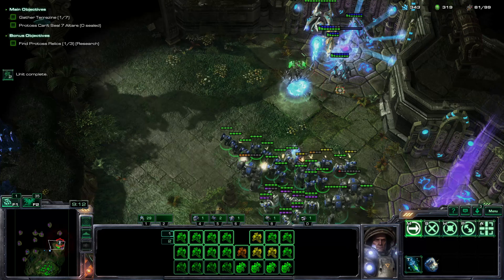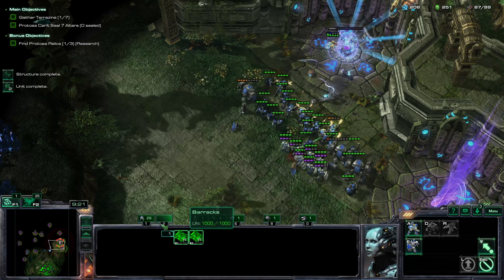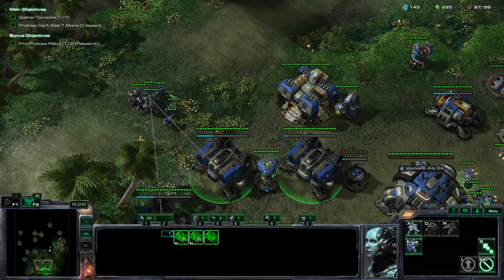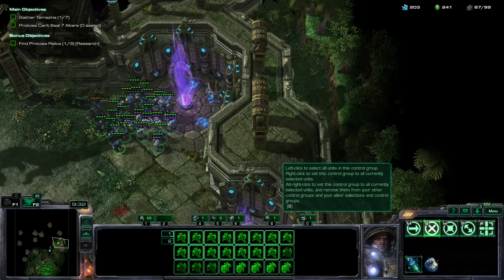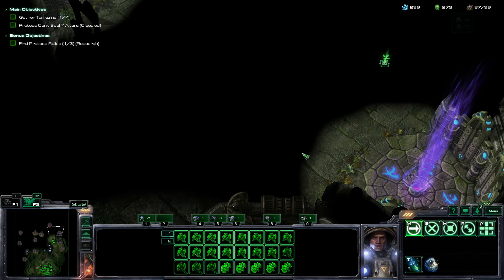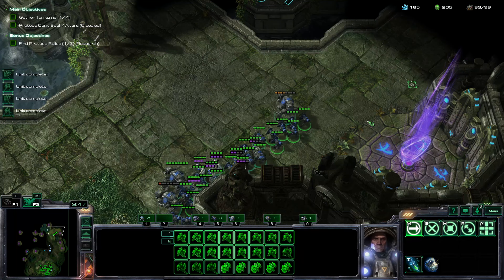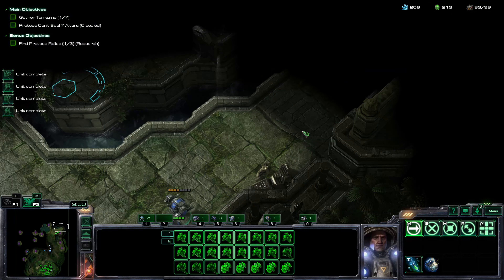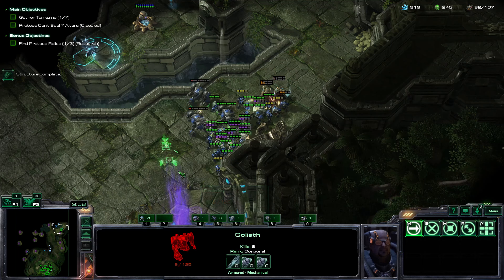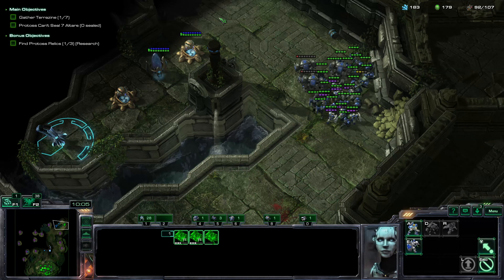Going in, taking out this Terrazine looks very very close, but we'll get it perfectly on time. Keeping an eye on supply — another reactor down. The only Marauders you'll actually be using in this mission are the Marauders you get from the Merc Compound; otherwise, you're going to be using Marines and Medics pretty much the entire time. After we prevent that canister from being sealed, we are going to grab the second relic, which is our second Protoss research point.